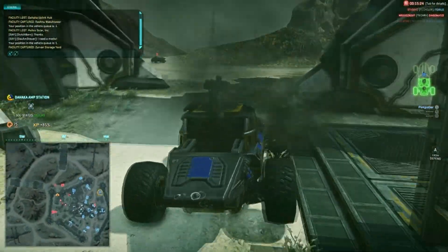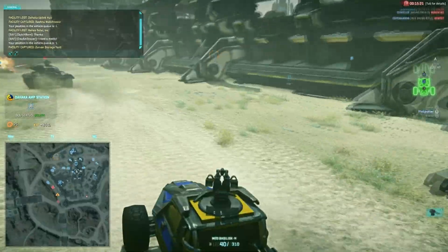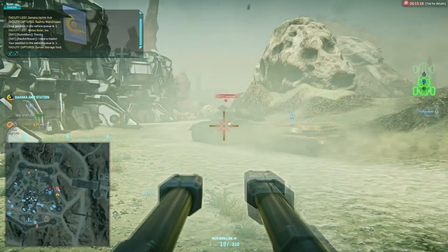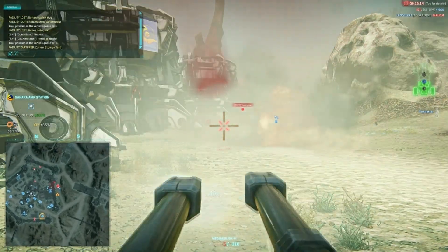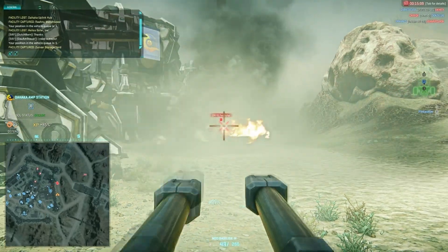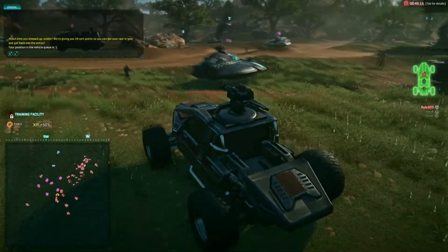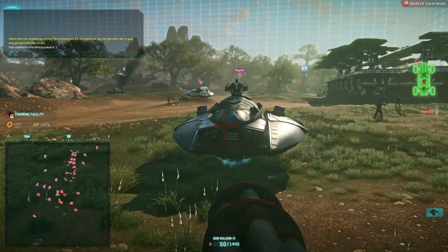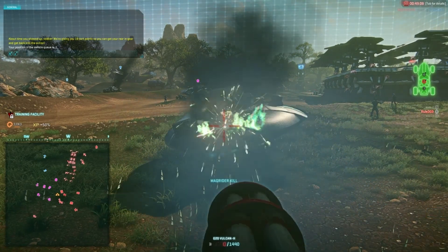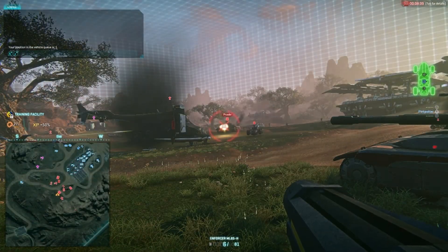The punchline is that the default weapon on the top of the Harasser is the Basilisk. So does this mean to get the most out of the Harasser you are effectively obliged to change your weapon on top? Well, the answer is yes and no. If you want to be using the Harasser as a weapons platform where the primary damage is being done by your top gun, then I think the answer is inevitably yes. You either have to switch it out for a very high damage, low range option such as the Fury or the Vulcan, or a weapon which is more suitable for sniping at a distance, such as the Halberd.